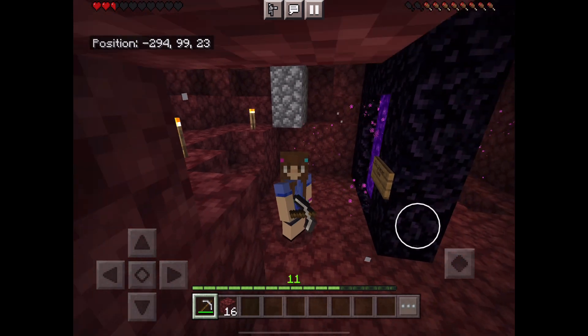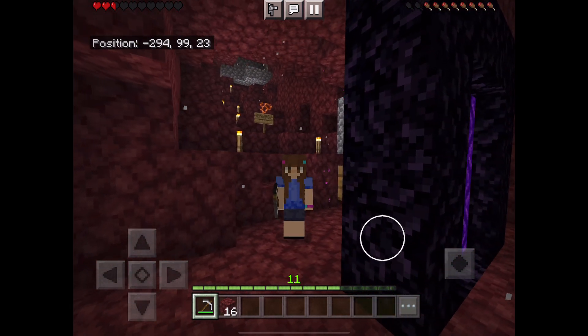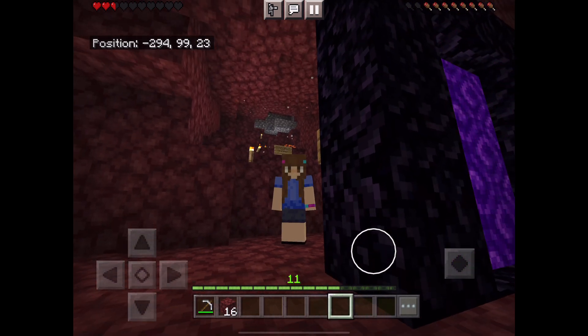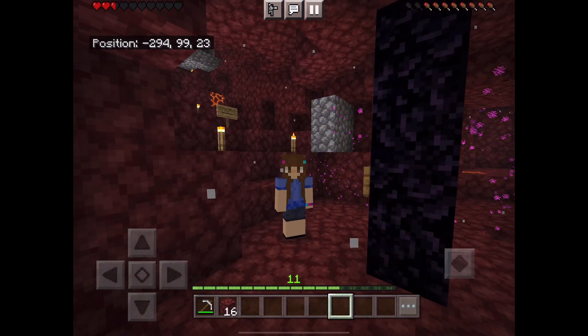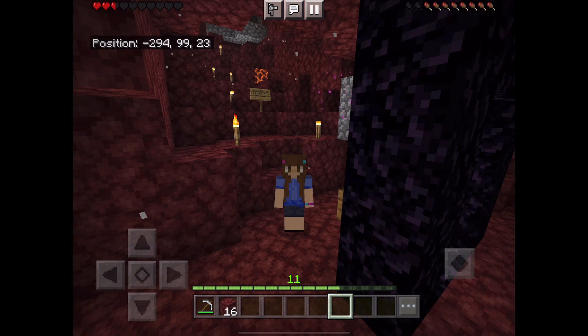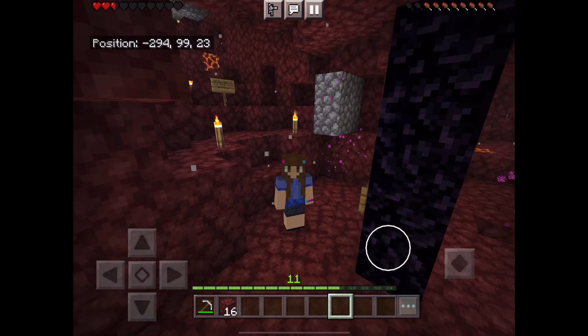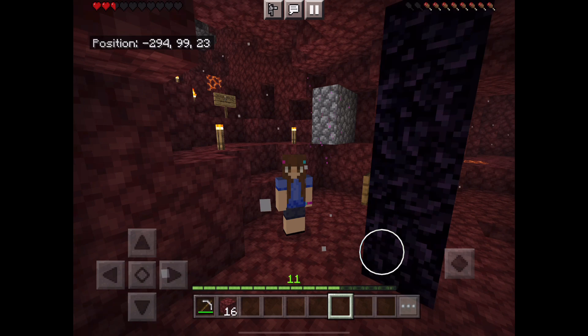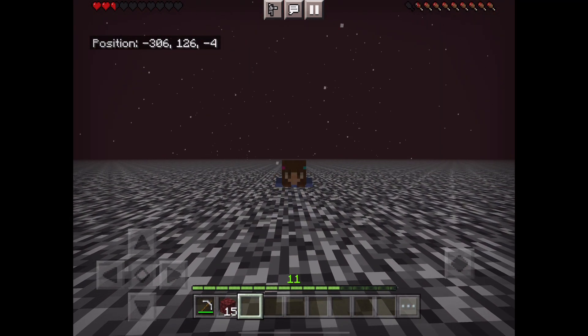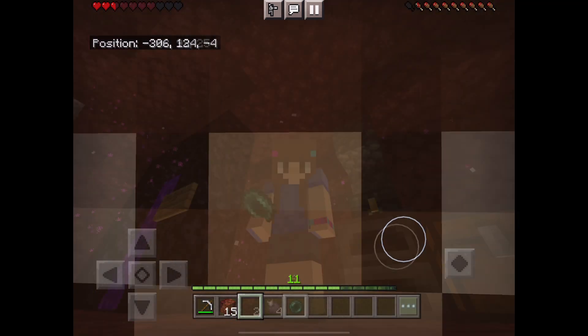Alright, here we go again — this is actually fun now, I don't mind going up to the nether ceiling anymore. We're going to crouch, send that ender pearl straight up — make sure we don't end up one block over. Straight up, perfect — minus 306, minus 4. Here we are on the nether ceiling. I'm stuck in a block, kind of half up because I'm crouching. I'm on top of the ladder — I'm going to back up — and I just fell through! We're back in the nether! So guys, we did it: we went through the nether ceiling and came back. The trick is you have to stay trapped in the block — as soon as you come fully out of that block, you can't get back out. You basically have to stay trapped, back up a little bit, and then you pop down to your ladder.